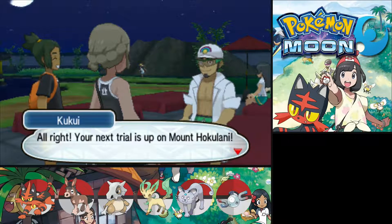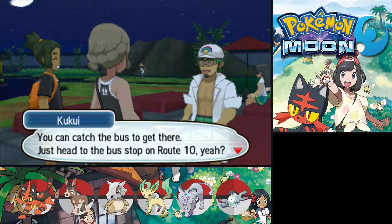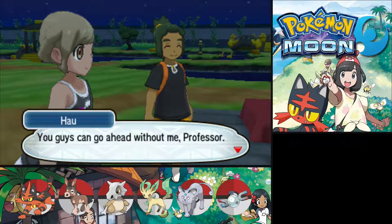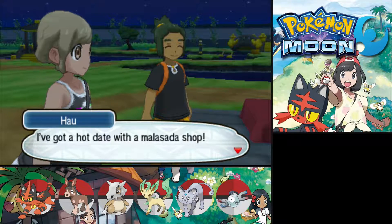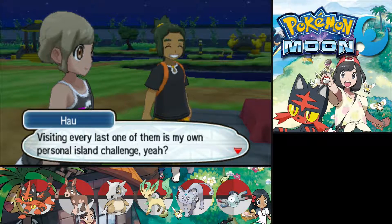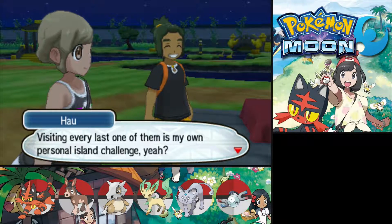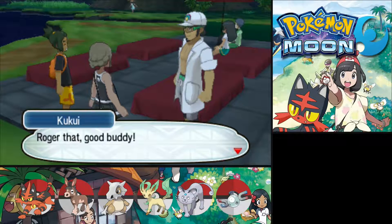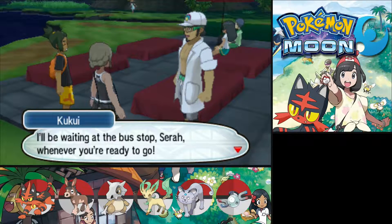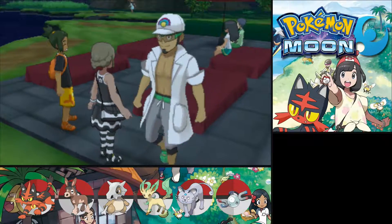The next trial is up on Mount Hokulani — you can catch the bus to get there. Just head to the bus stop on Route 10. You guys go ahead without me, professor — I've got a hot date with the malasada shop. Visiting every last one of them is my own personal island challenge! I'll be waiting at the bus stop whenever you're ready to go.